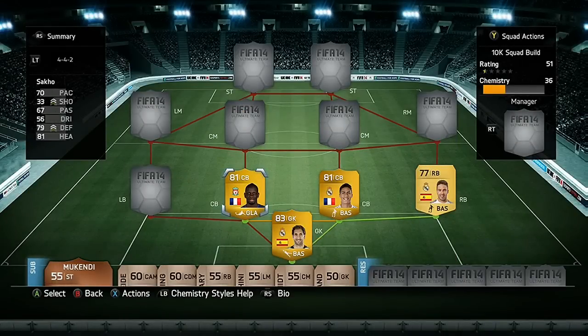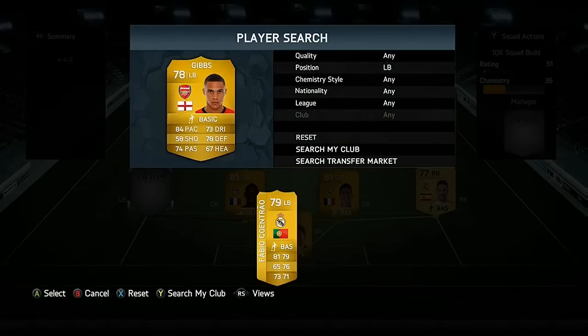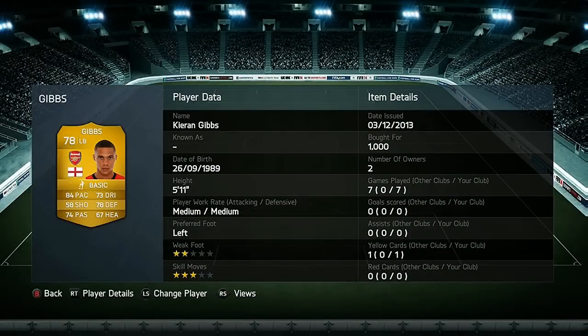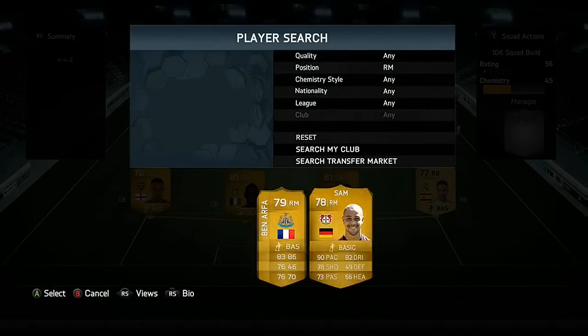Both our centre backs are pretty quick with around 70 pace each. As for our left back and final defender, we have got Kieran Gibbs — this guy costs 1,000 coins and is ridiculously good with 84 pace, so pretty quick especially in terms of his price for the position.